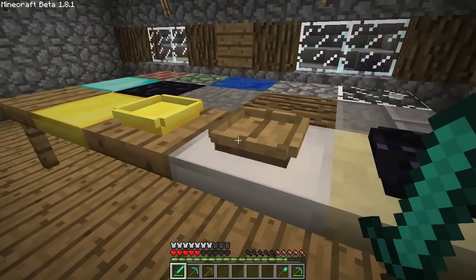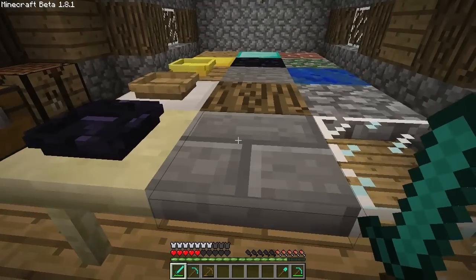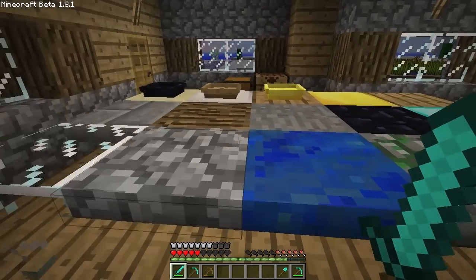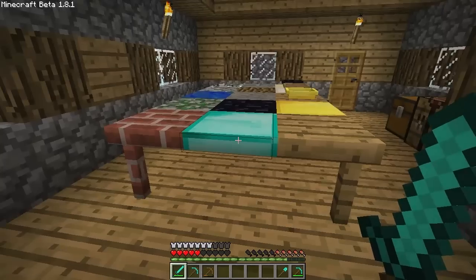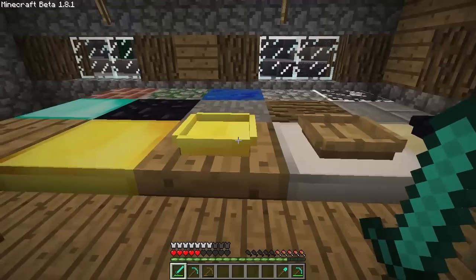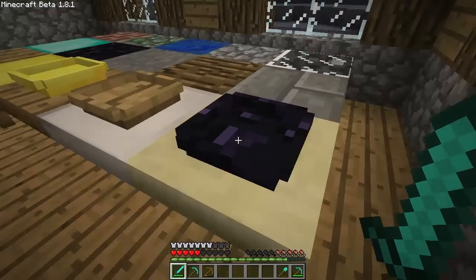There they all are. That's what the plates look like, and that's obviously what the tables look like. Just a quick run through — you can create tables out of pretty much anything. And the same goes for the plates. You can make them — obviously there's a gold one, a wooden one, a wood plank, and an obsidian plate.